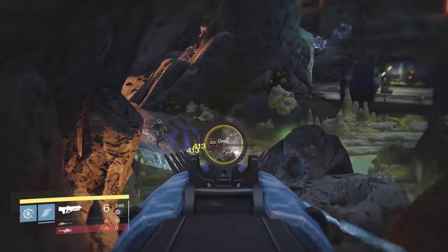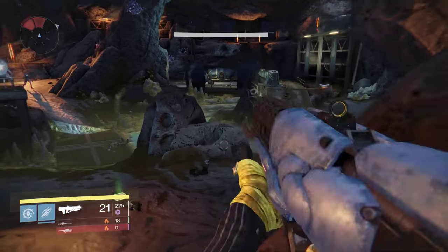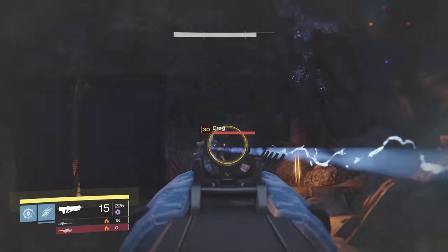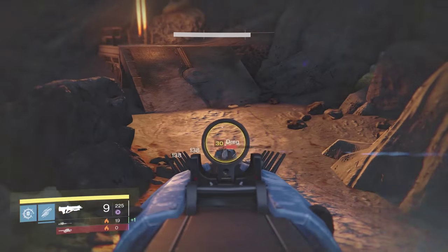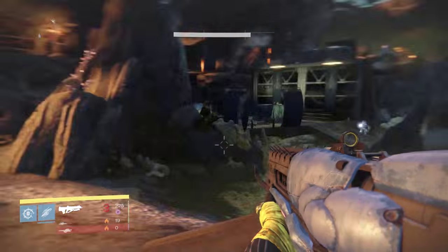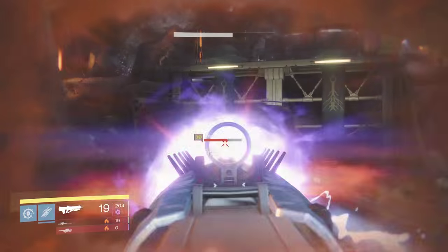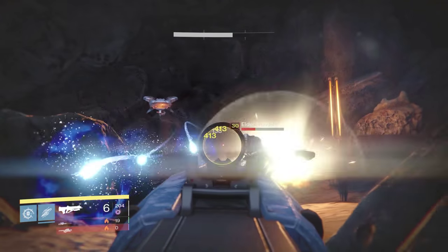First up is Ages of the Kell. You can get it through Prison of Elders, but specifically by purchasing it through Variks in the Reef with a weapon core, through Judgment's Chance, or as a drop from Skolas. This will be the primary burn version of the weapon.